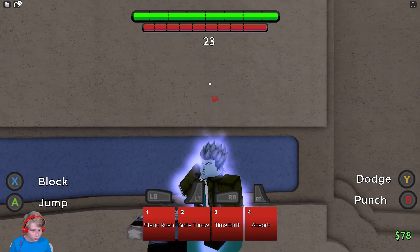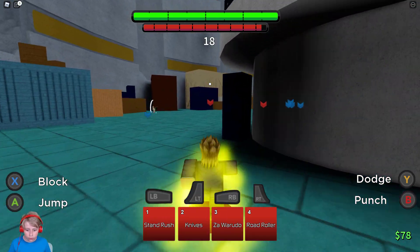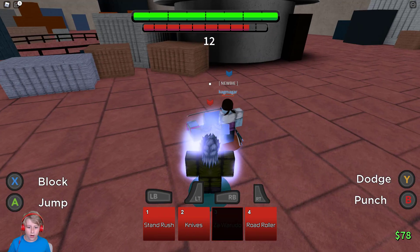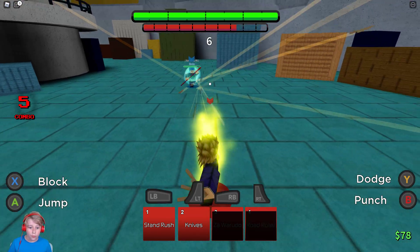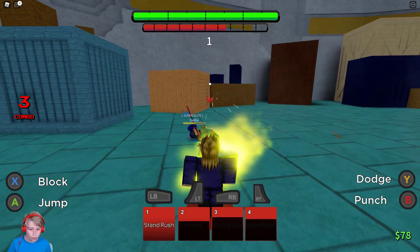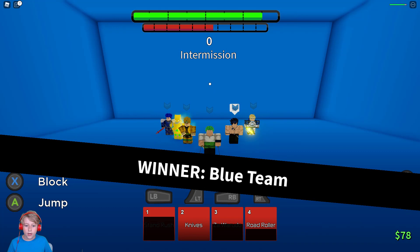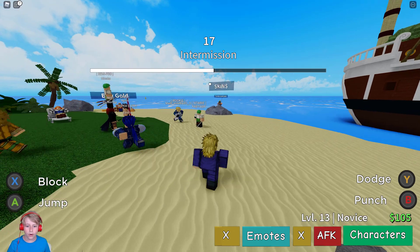Looks like we're doing something - it makes his hair go up. Let's use Za Warudo - it looks like it stops time. Then Road Roller, which spawns that thing, then Knives, then Stand Rush - bam bam bam. He lost! This character is really good - DIO is one of the better characters in this DLC.